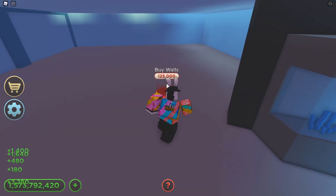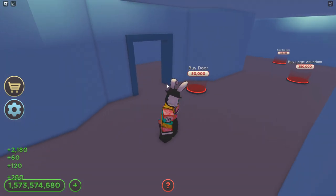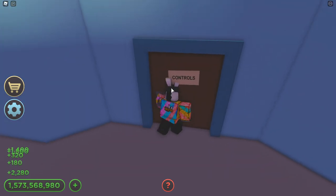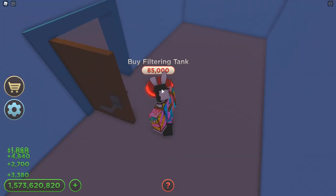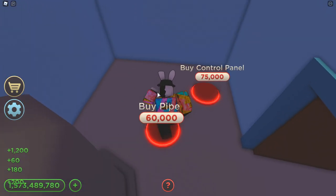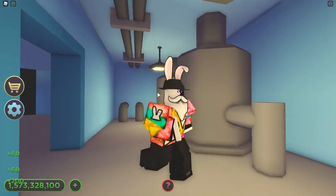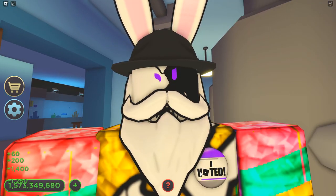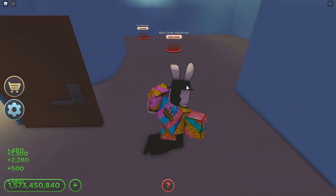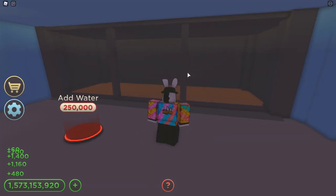I'm assuming this is going to be a massive aquarium — at least that's what I'm hoping for. There it is: buy large aquarium. But first let's focus on the controls room. We need a filtering tank, another filtering tank, some pipes, a nice control panel, and lights. This room has some really nice lighting. For the most part the control room looks done — let's head back outside and get started on the large aquarium.